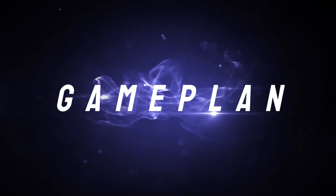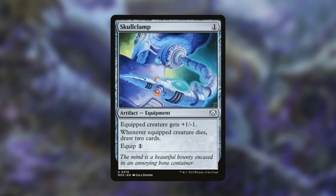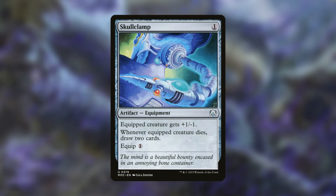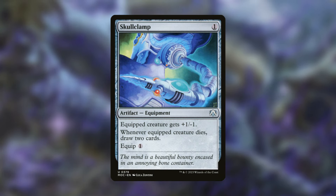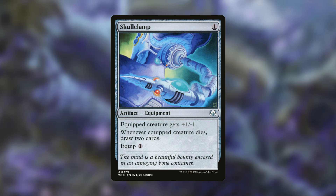Let's talk about the game plan. We want to put a lot of rats on the battlefield and draw a lot of cards. Skullclamp gets that job done — whenever the equipped creature dies, draw two cards. A lot of our rat tokens will have one toughness, so you can equip, sacrifice the rat, and draw two cards. It's very effective and efficient for our game plan.